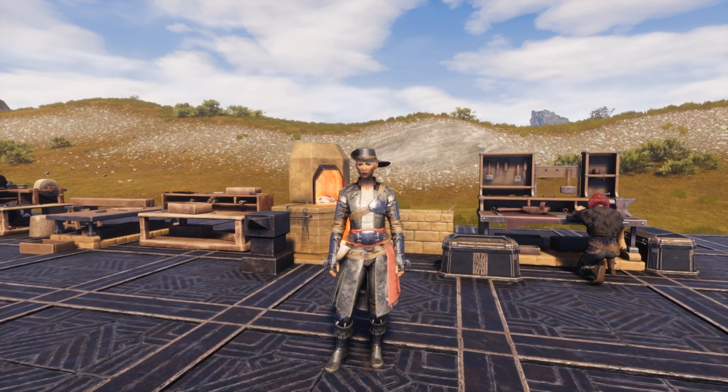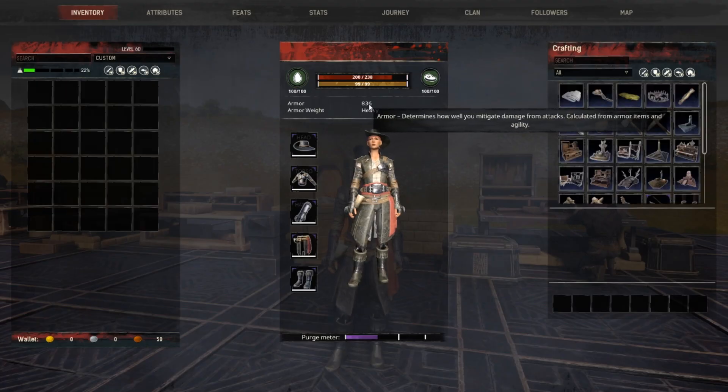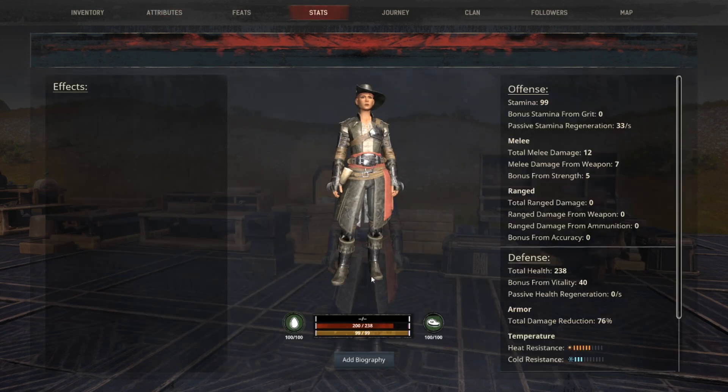Moving on to the epic version crafted without a thrall — looking at the stats, 836 total armor, and in attributes we get an additional 5 to vitality. Moving over to the stats, it's 76% damage reduction. Interestingly, the heat resistance is much higher here while cold resistance is lower — we have 6 in heat resistance and 3 in cold resistance, whereas they were equal in the previous versions.